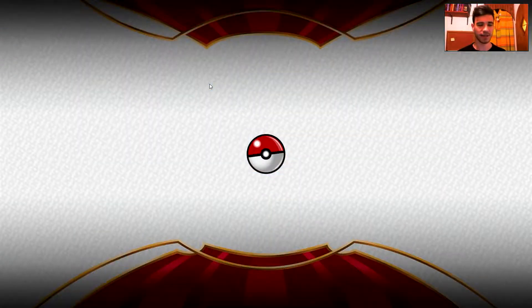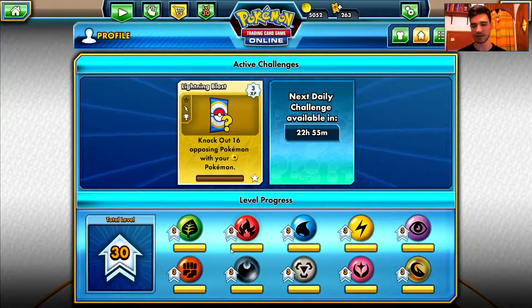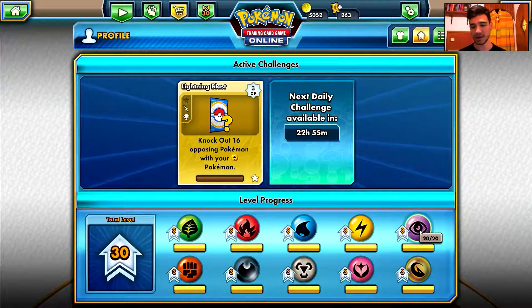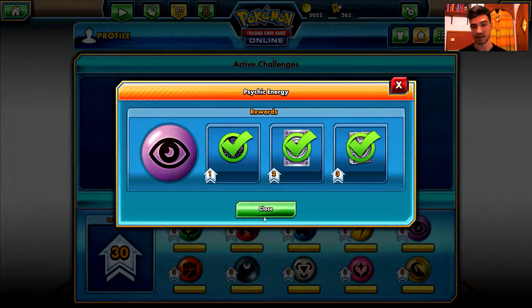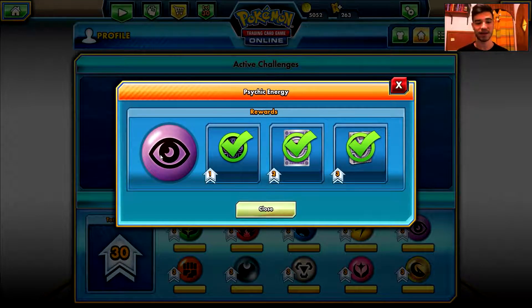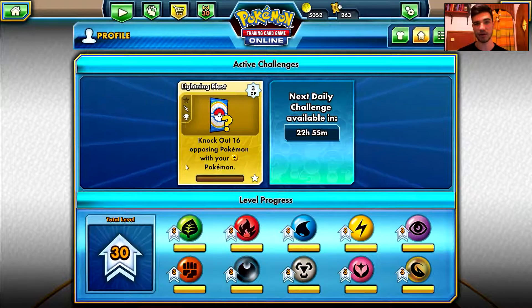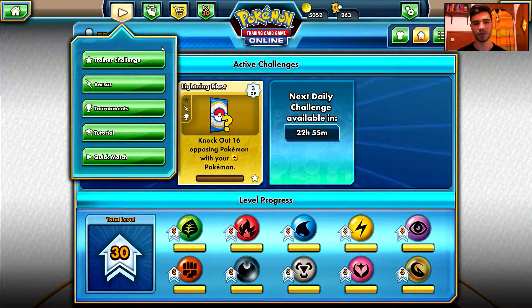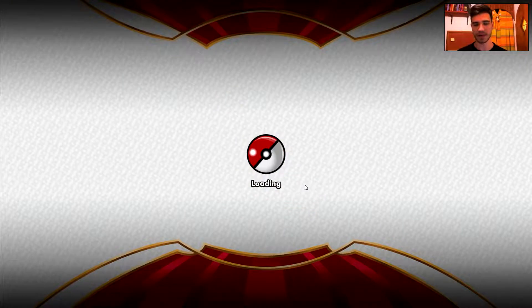Let's take a look and try to guess what the next one will be. We've seen all of these types, and we've seen the colorless type, so I guess the only one left is the Psychic type. I'm not sure if we've seen the Fairy type — I think we have. So the next one is gonna be the Psychic type, either with Mewtwo EX or Gengar EX. That's my guess. It may be Gallade EX, but I hope not — I hope it will be Gengar EX or Mewtwo EX from the Breakthrough set.